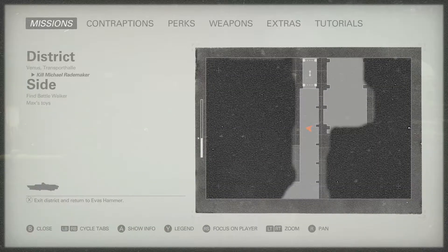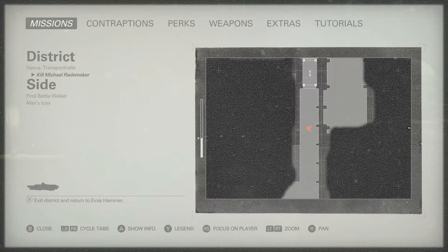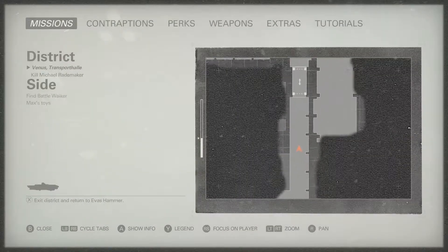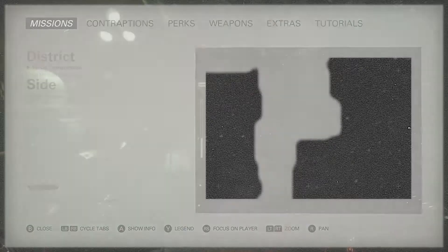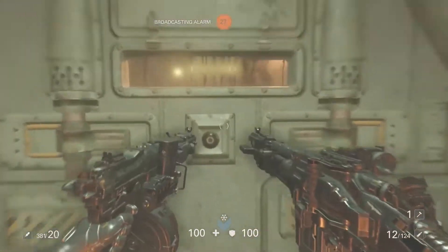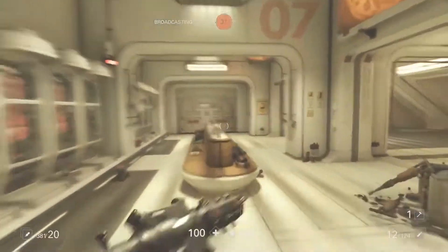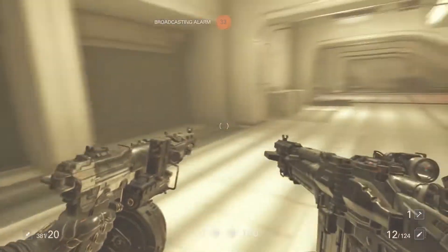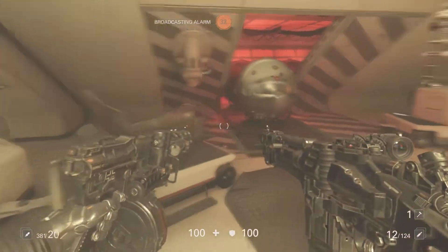Next we're going to the transport district. This one's located in the airlock — the last airlock in the mission, or the first one if you're doing the Uber boss things. It's in section 7 airlock, just sitting on the floor behind where I am.